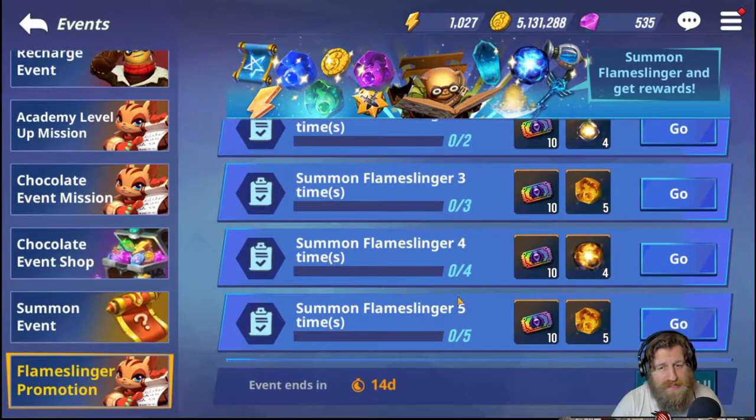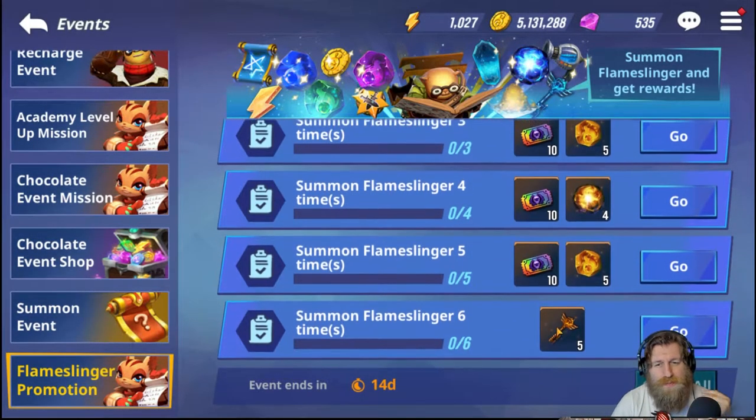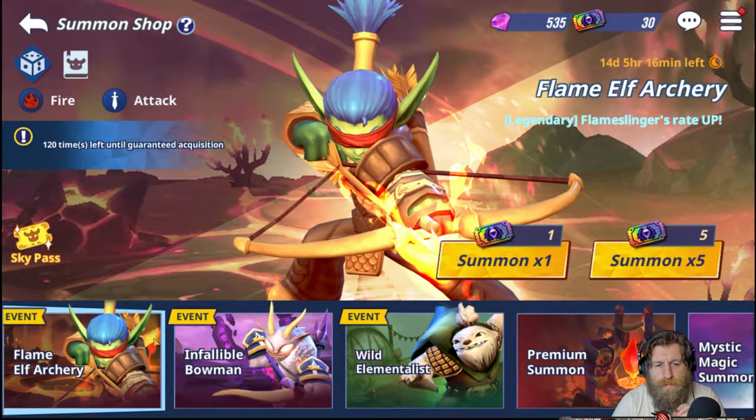You can get 40 more pickup summon tickets if you reach the bottom of the promotion track, plus some legendary skill-ups, legendary awakening stones, and five super boost keys if you manage to get six Flameslinger duplicates — which, unless you're spending a lot of money, probably won't happen. These two events are what I was referring to in my summoning guide: always go for premium summons, except when there are multiple events associated with a pickup, like this one, because you get far more rewards and more chances at legendary Skylanders.